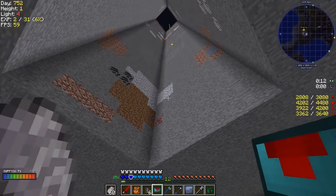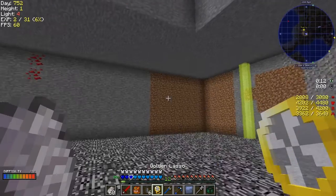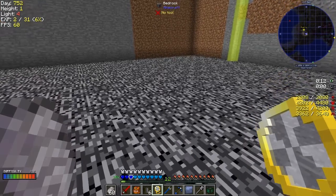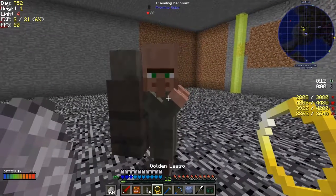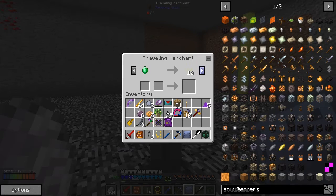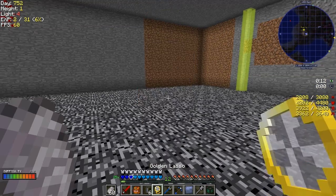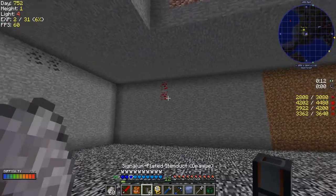Anyway, we've got some draconium dust so we can put this traveling merchant down and see if we've got any more trades. This is the one that gave me the chorus fruit and it was locked last time I looked. It's still blocked here, so I've got to either buy something else off him. I just wanted to show you that they do exist and they still exist, which is good.